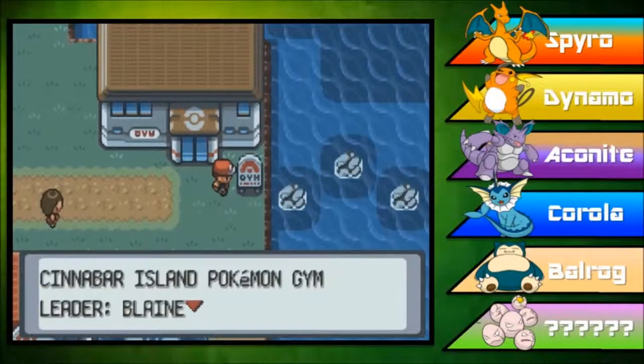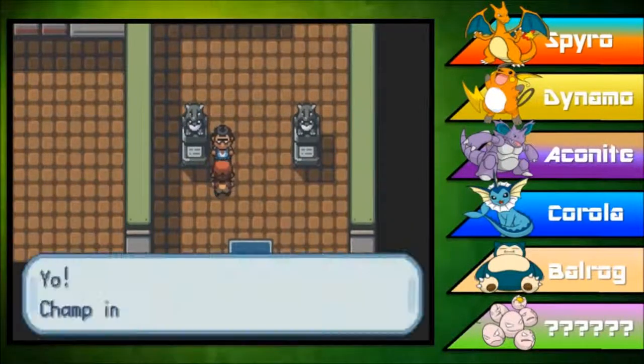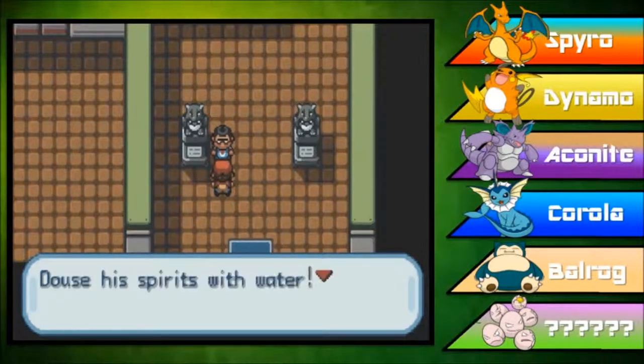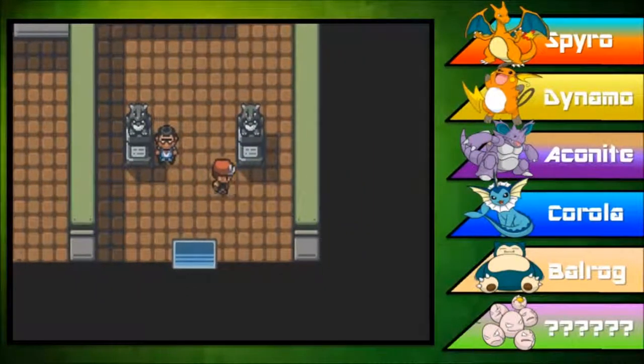Cinnabar Island Pokemon Gym, Leader Blaine, the hot-headed Quizmaster. What kind of quiz? Math quiz? Don't make me learn. Hey Clyde, the hot-headed Blaine is a fire-type Pokemon pro. That helps the spirits with water — you'd better take some Burn Heals too. The infamous Burn Heal line. Let's not get into that until we have to.